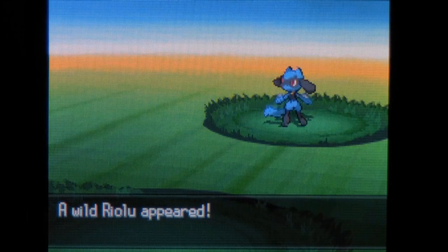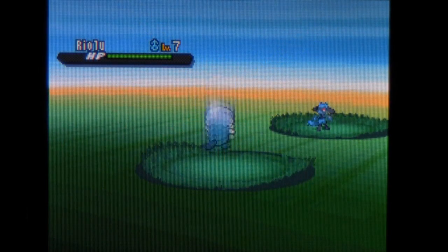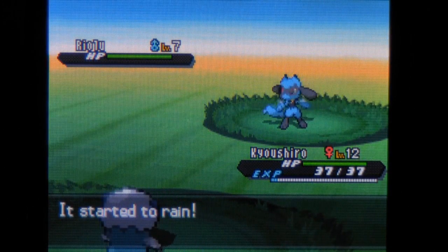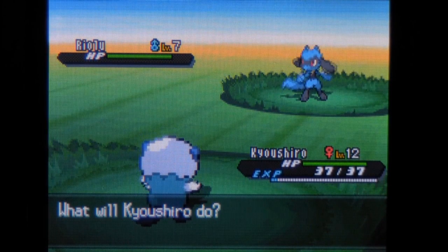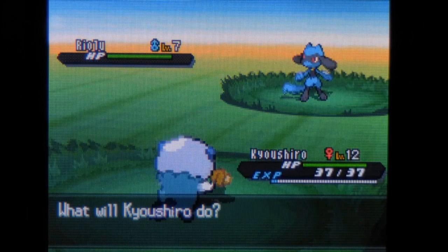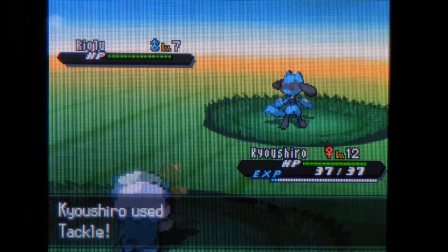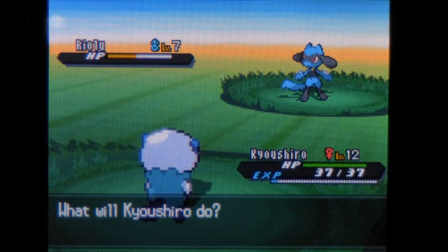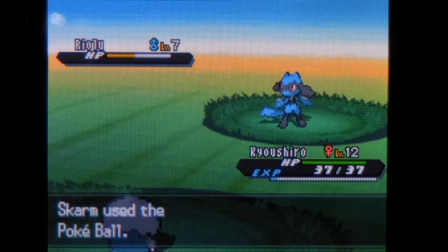The last and grand prize of this area — Riolu, fighting type, eventually evolves into the one and only Lucario of fourth generation, fighting steel type. Riolu is a really, really solid choice for an early game Pokemon. In fact, this is arguably just all around such a solid choice. If you are looking for something really powerful, Riolu is definitely a good choice for you.